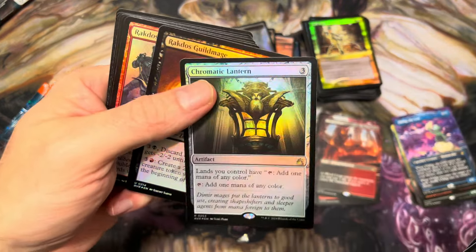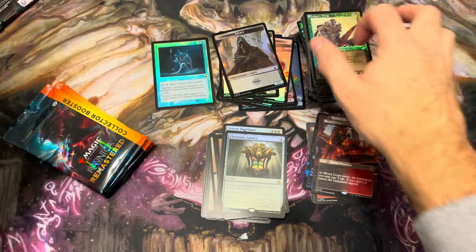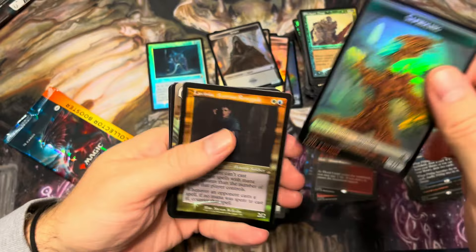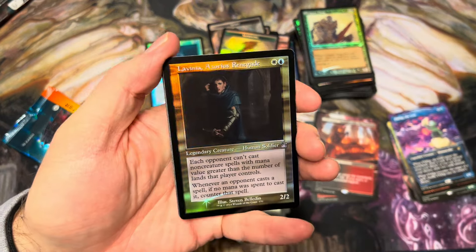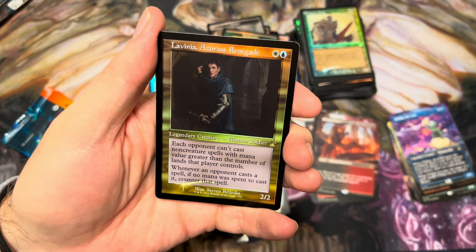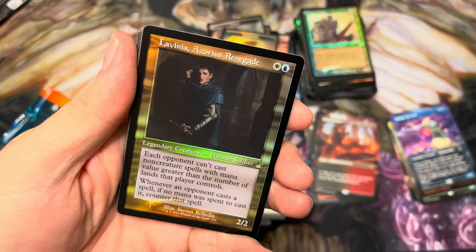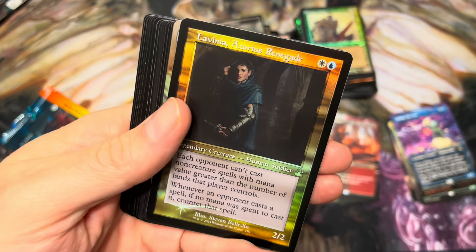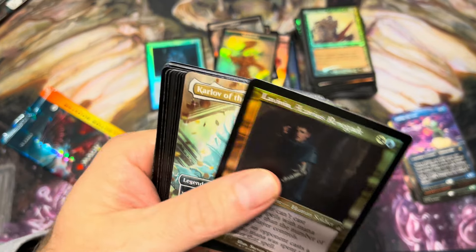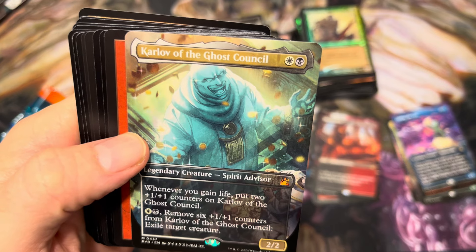Go Guardy Thug. Chromatic Lantern hiding back there — very nice to see, a little Chromatic Lantern. You have to watch those spots where there's signets because they'll tuck a shock land on there. Lavinia, Azorius Renegade — each opponent can't cast non-creature spells with mana value greater than the number of lands that player controls. Whenever an opponent casts a spell, if no mana was spent to cast it, counter that spell. This is probably great in Azorius with Grand Arbiter Augustin IV — their spells cost more, and then if they don't have the lands they can't even cast it. Very cool card.